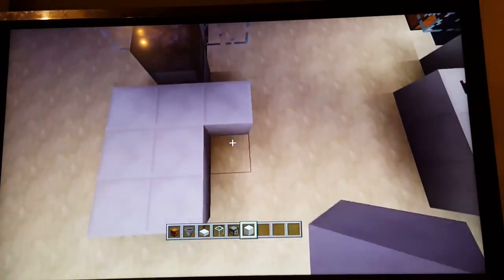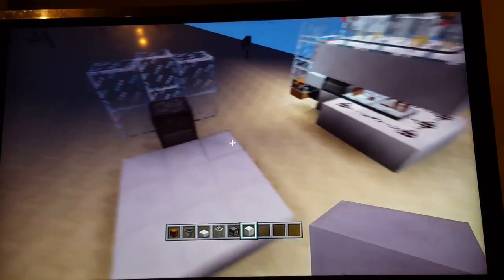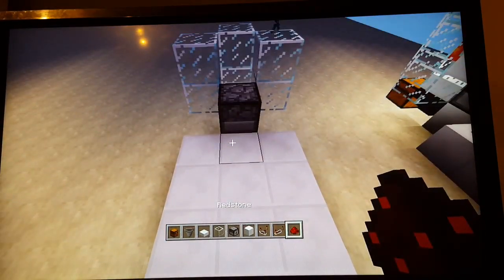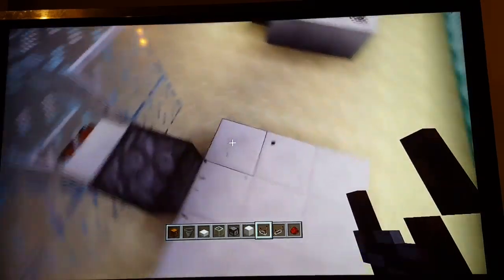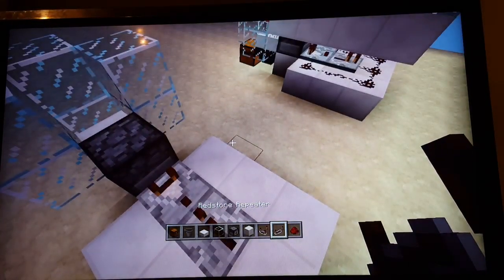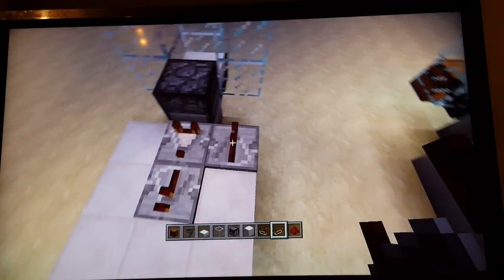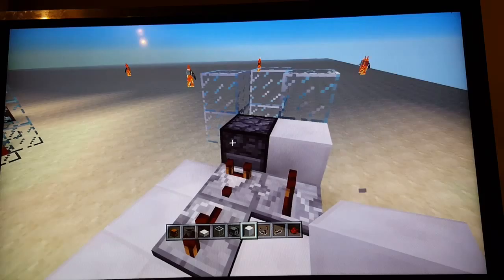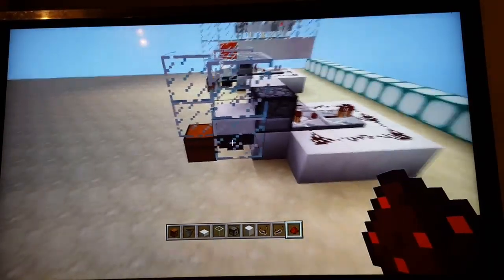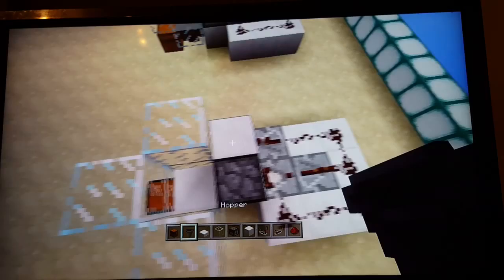Always keep the slab there — even though it looks like it's not gonna work, it will. Then place three blocks — I just chose quartz, like omgcraft did. Get your redstone out, place a comparator facing this way, a repeater facing this way, and another repeater facing this way. Don't forget to place a block here to power it, then add the redstone — this makes it tick all the time.